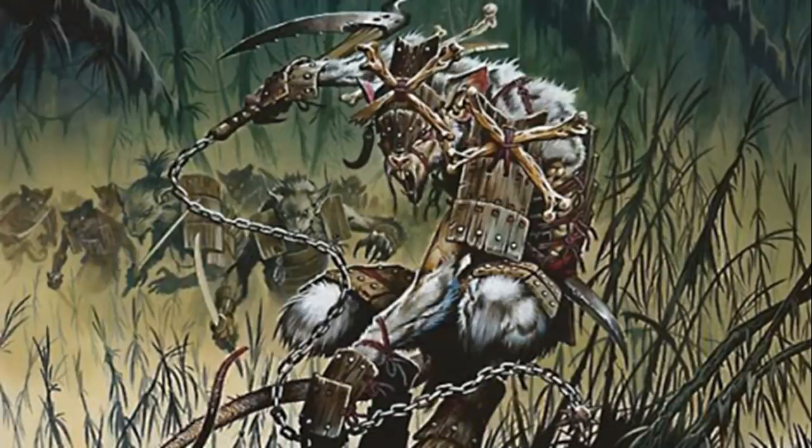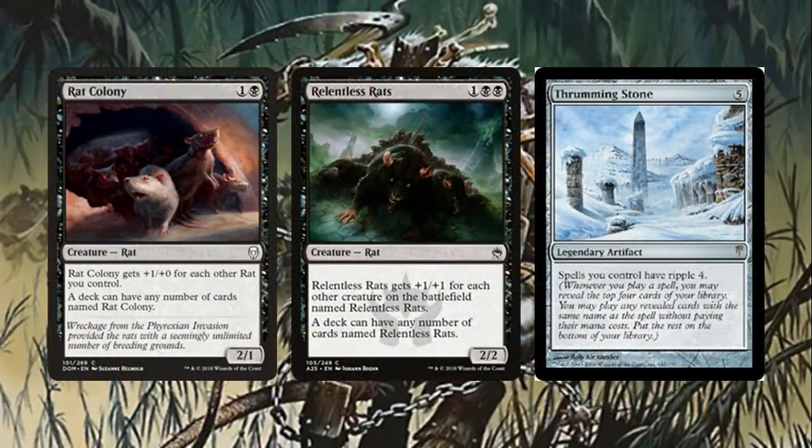If you have anything that can go off and win with that, you should be in a good position. Another strategy that a lot of people like to go with for this deck is the Rat Colony or Relentless Rats strategy. The main reason why they'd want to go with something like that is for using Thrumming Stone to ripple them out there quicker, because all your spells are going to have ripple four. Getting more of those rats out there that are really dependent on the total number of other rats you have makes combat a lot easier, especially if they have fear with Marronar.